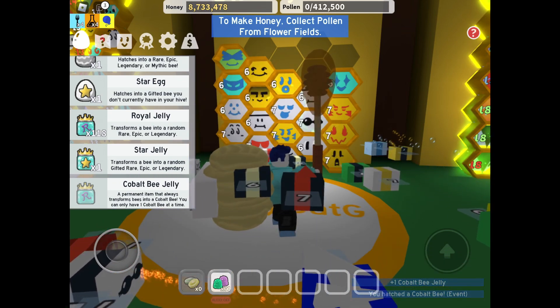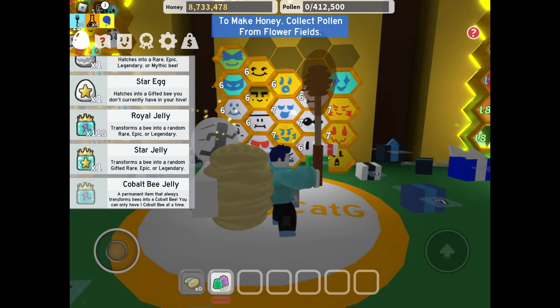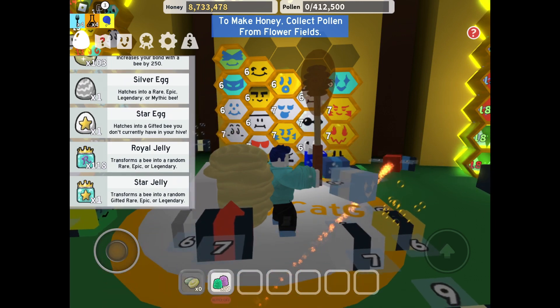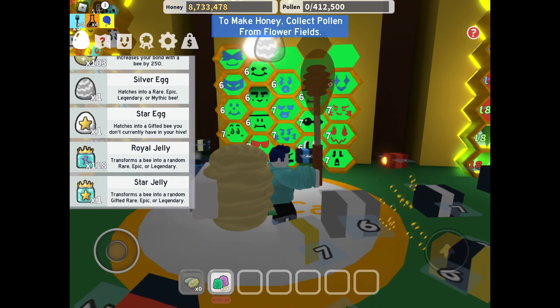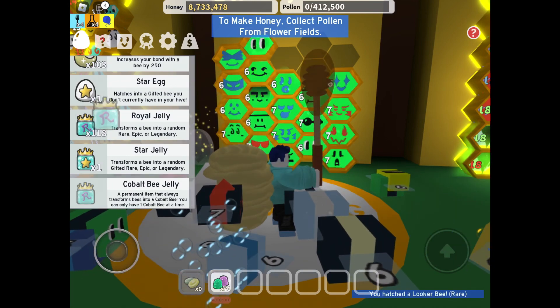I also have a silver egg that we'll put in there. As you see, it has star jelly from an area that I explored. Let's see what's in the silver egg — a Looker Bee. Not that good, but it's okay.